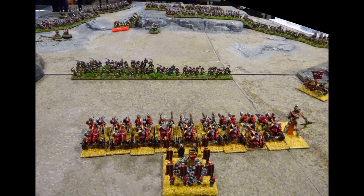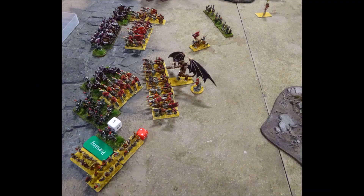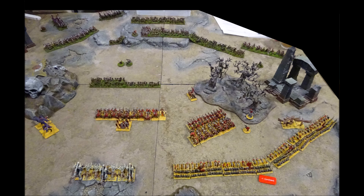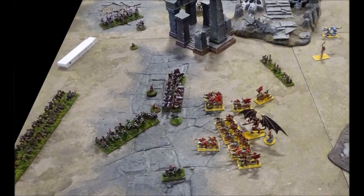The Kislevite Forlorn Hope continues its advance at the centre of the board. On their right, vengeful Kislevite cavalry units assault the undead. While on their left, the Kislevite infantry make a cautious advance. The battle lines are now within striking distance of each other. The Kislevites successfully break up the undead cavalry brigades, but are unable to destroy them.